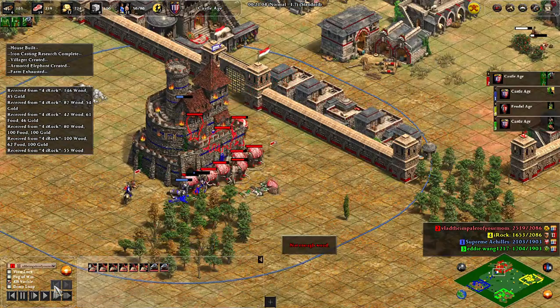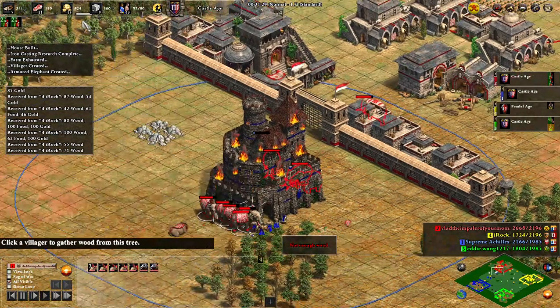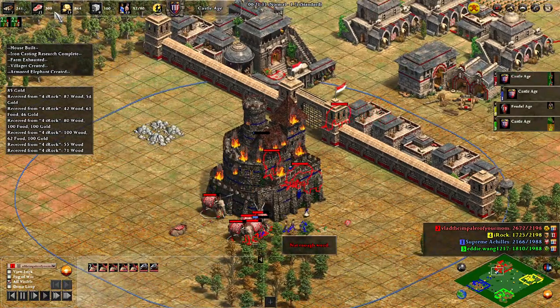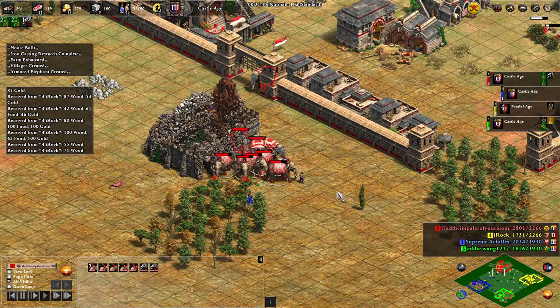At the moment I'm building a couple of armored elephants. I've been slung a lot of gold but not a lot of food, so the balance is a little bit off — but it doesn't really matter, the castle's down and blue's on the back foot.